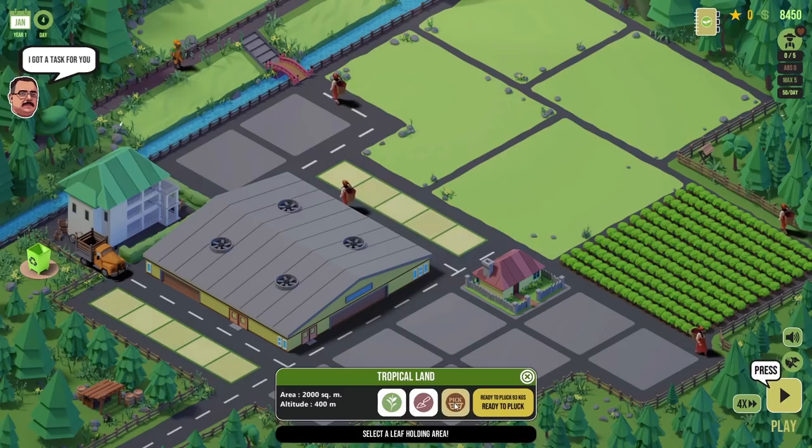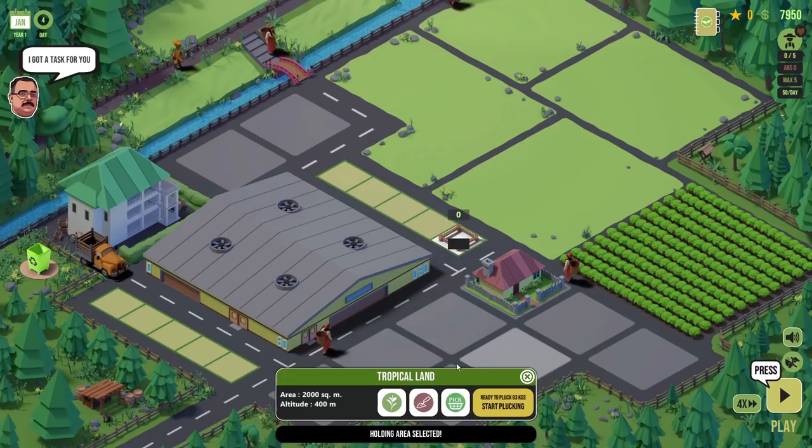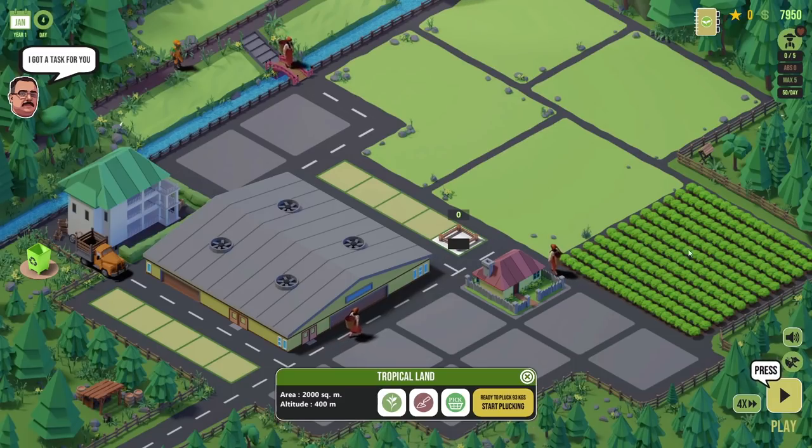We press pick and then need to choose a holding area — we haven't got one yet. A small one holds up to 500 kilograms of leaves, a large one holds 3,000 kilograms. We'll put a big one in for 500 coins versus 100 coins — that's absolutely fine. So now we've said to take the two leaves and the bud off those tea plants and put them in here, ready to start plucking 93 kilograms.